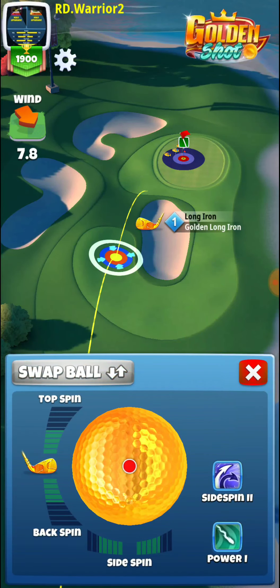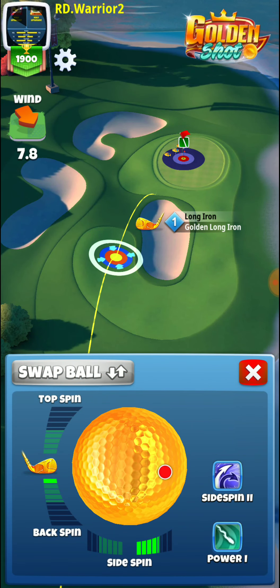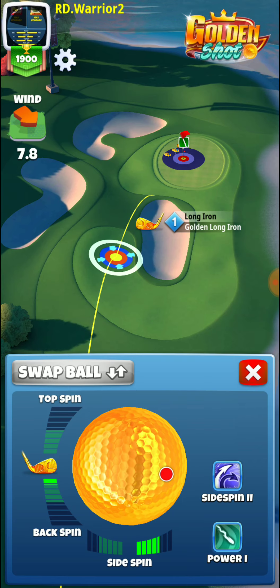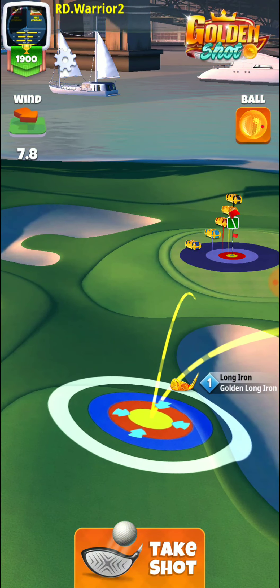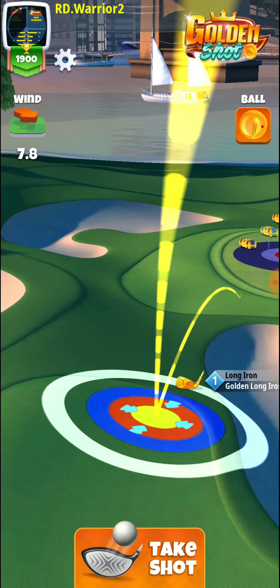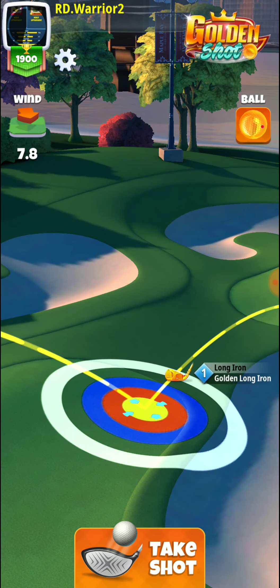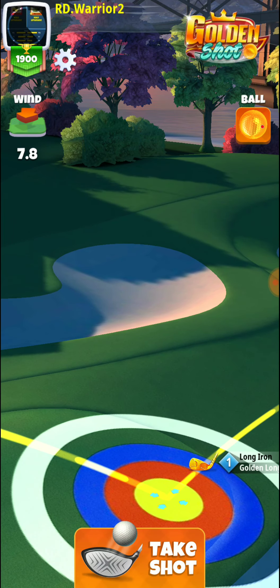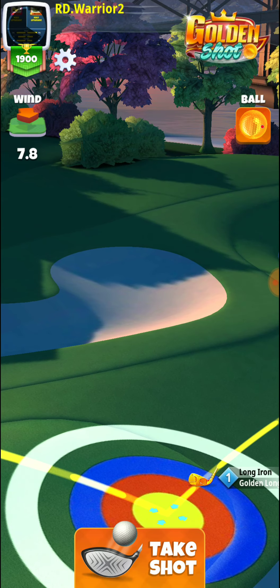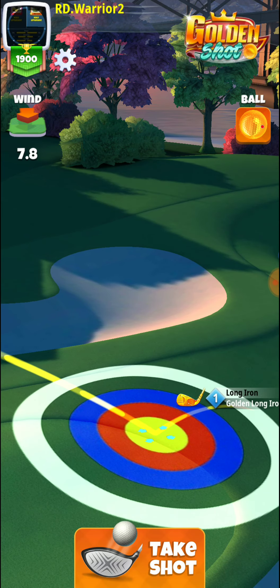7.8 — so we're going to go all but a half and one, and a little more than one backspin. Same type of land zone we were trying to use earlier, roughly right there. 7.8 is going to be four point — we're going to play 4.3. Let's see if this works out for us.